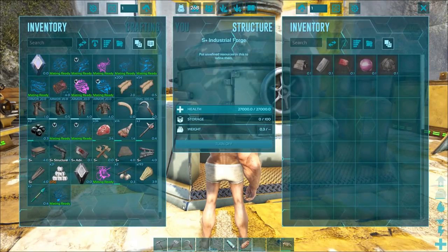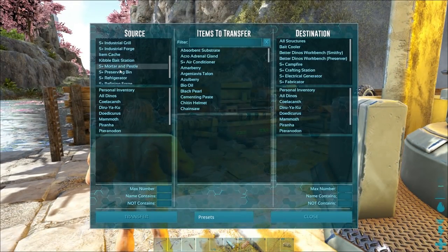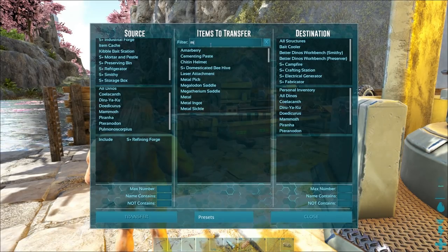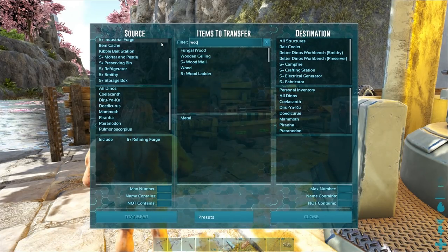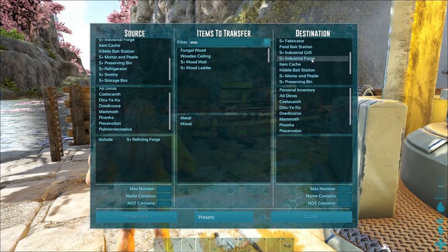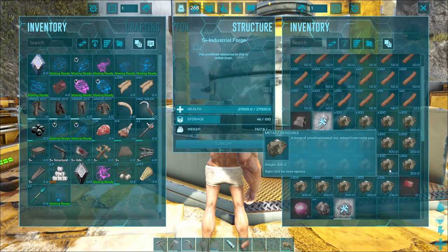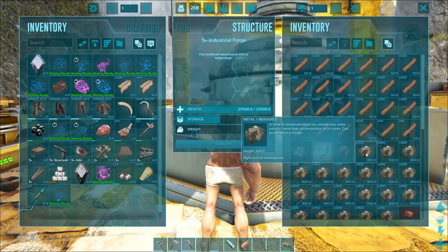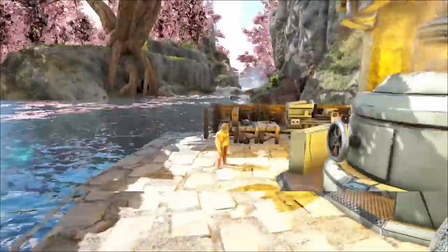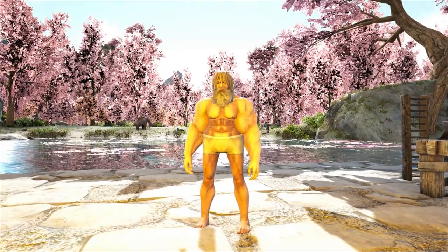Wait, before we wrap it up let's take a quick look. Refining forges - we want to do metal and wood - and we're going to transfer it to the industrial forge and see how much metal we got. 6,000 metal transferred - and the wood - look at that! Beautiful. That's going to cook all that up - we're going to have tons of metal here. So hopefully you guys enjoyed the video today - we got the tech griffins, got the industrial forge up and running. We're going to focus more on the base next episode. If you enjoyed it don't forget to leave a like, subscribe down below for more and I'll catch you in the next one.